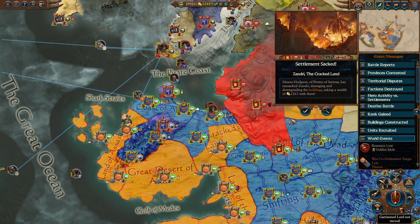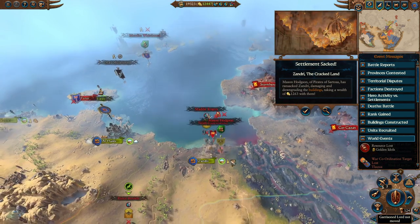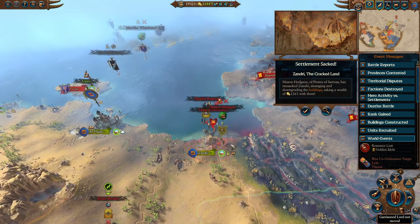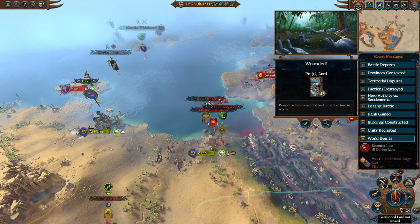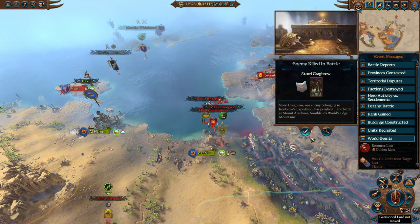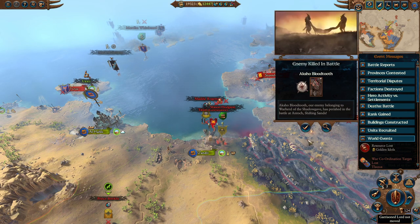Zandri, the Cursed Land, has been sacked. Who sacked Zandri? The pirates didn't take Zandri - they just sacked it, so that's good. Pryjo gained a Spell Shield - plus 5 melee defense and 12% Spell Resistance. But he is wounded, so he's going to be out for a few turns.